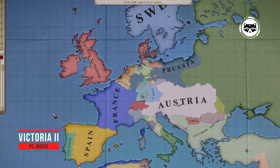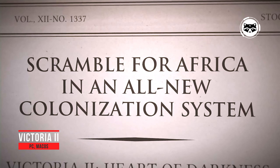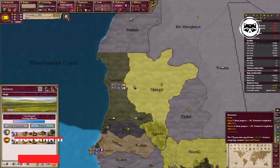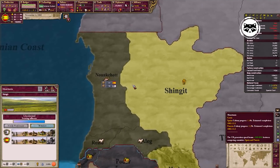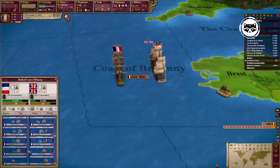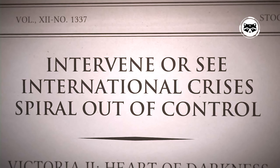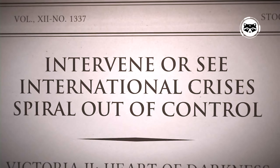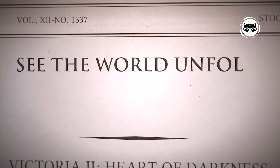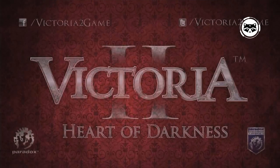Victoria 2 is a grand strategy game from Paradox Interactive, which you may have already encountered thanks to Crusader Kings 2. These games are similar; however, Victoria 2 covers the period from 1836 to 1936, inviting the player to take control of one of 200 states that existed at that time and bring it to prosperity in various ways. During that hundred years, many events took place in the world, and here they will be reflected in the playthrough — though you can follow them, or you can rewrite history.